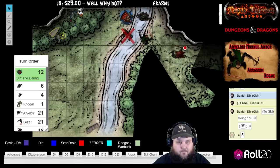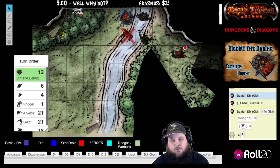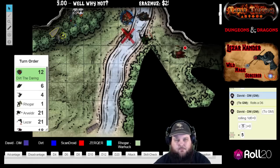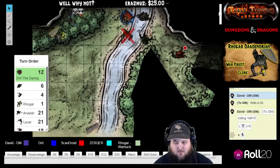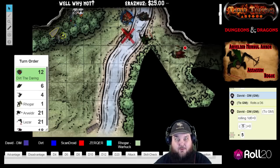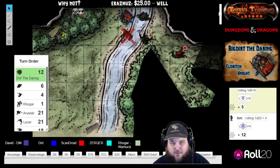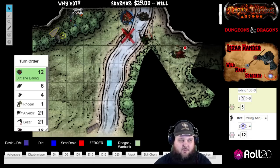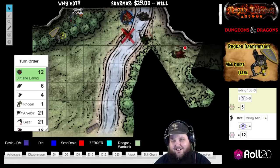Dirt narrates: the goblin swung at me, I blocked with my shield and kicked back. I looked him in the face and said, 'You just made the worst mistake of your about-to-be very short life,' and swung my longsword at him. A 12 versus armor class — that's a miss. He's wielding a scimitar and shield, so you miss with a 12. He chuckles at you.